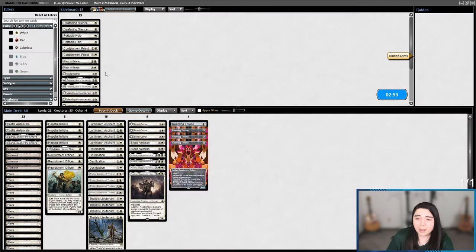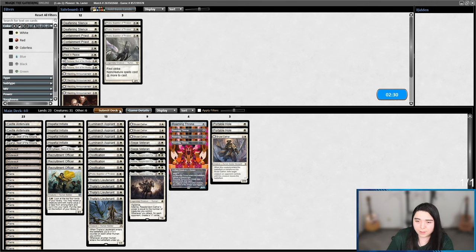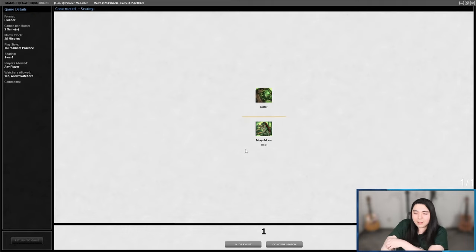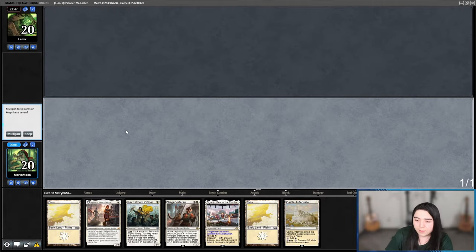They have a lot of artifacts and enchantments, so I know I want to bring in Portable Hole and Brutal Cathar for game two. We can cut Thalia — doesn't look like it's going to be helpful here. This looks like we have a really good matchup, we just need to not get mana-screwed. That looks good.